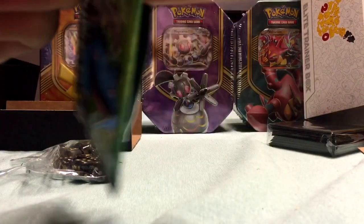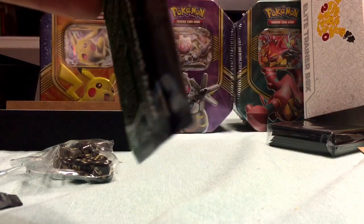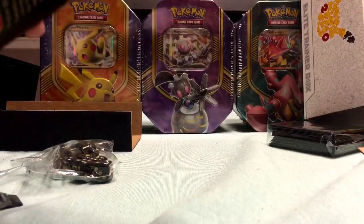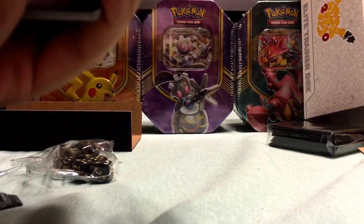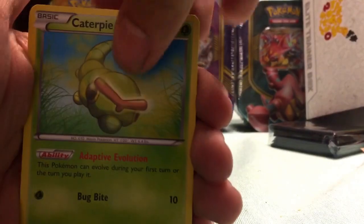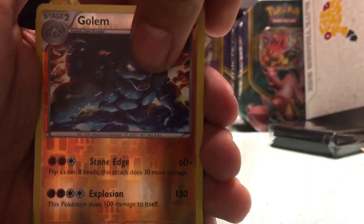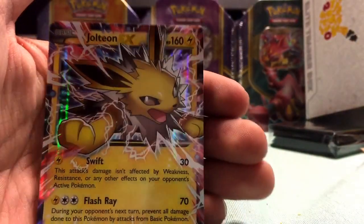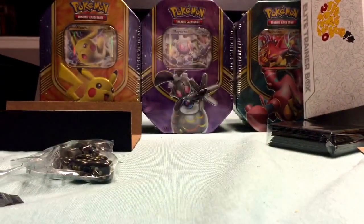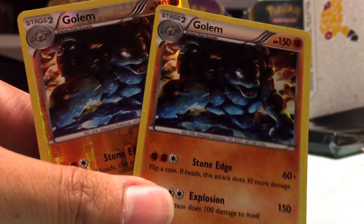All right, final pack: Wobbuffet, Maintenance, Machoke, Caterpie, Clefairy, Ponyta, Magikarp, a reverse foil Golem, Jirachi, and a Jolteon EX. So we got both the reverse foil and holographic foil versions of the Golem card.